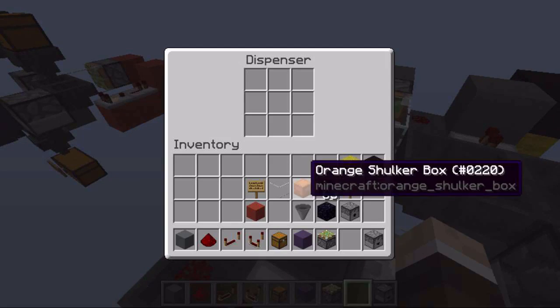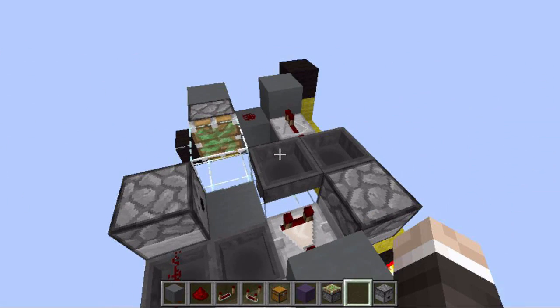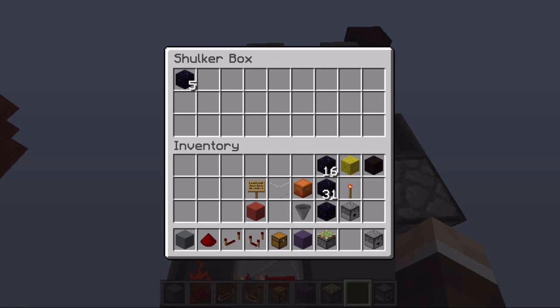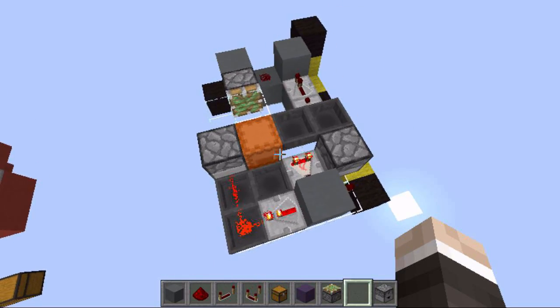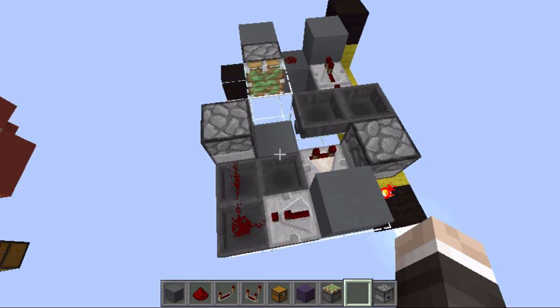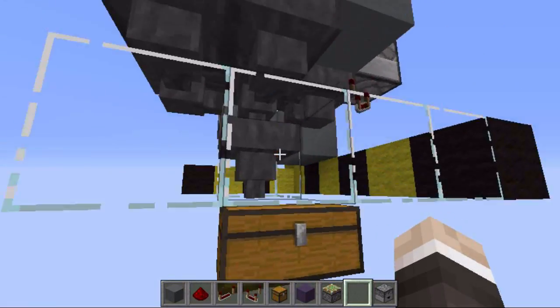Put some shulker boxes into the dispenser like this, then put your items inside the item hopper and you can see it fills up the shulker box. Once all the items are transferred, the piston breaks the box and it lands in the chest.